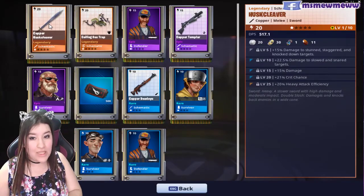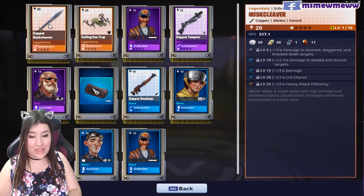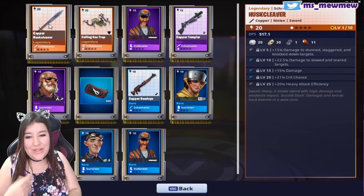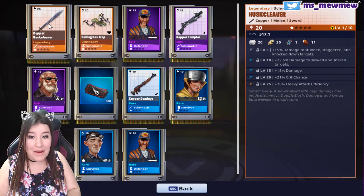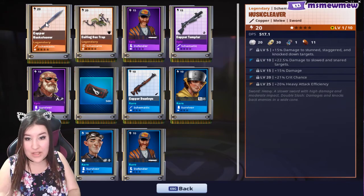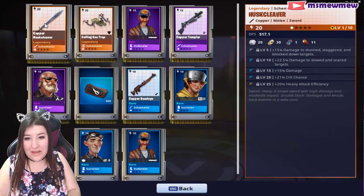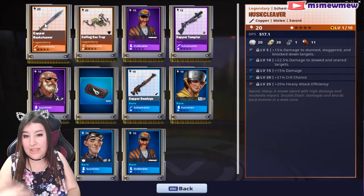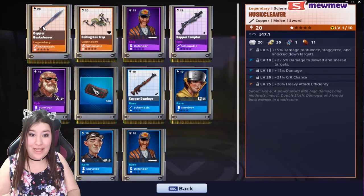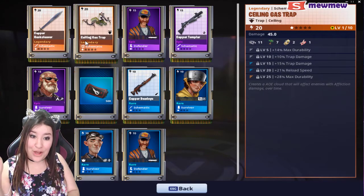Sword. 15% damage to stun, staggered, and knockback targets. And damage to slow and snare targets. So it does damage for afflicted enemies, basically. But I can't afflict them with this — the weapon does not do that, I mean it knocks them back. I don't know if it knocks them down. I'm probably not going to upgrade those, truth be told, because I really love my scythe right now. Totally love my scythe — if you haven't seen that full video, go look at it.